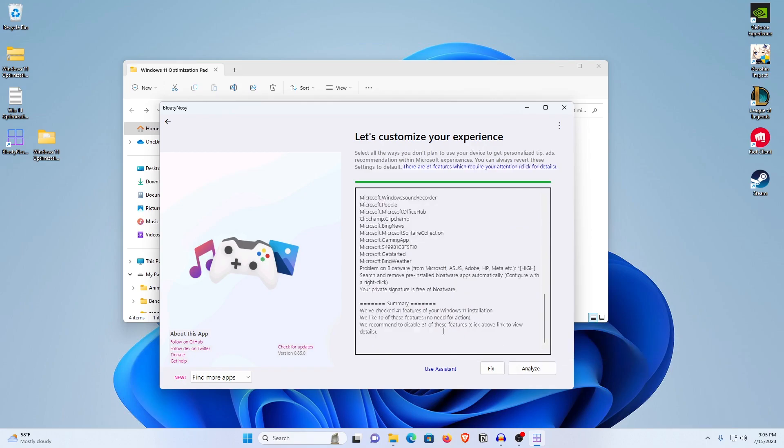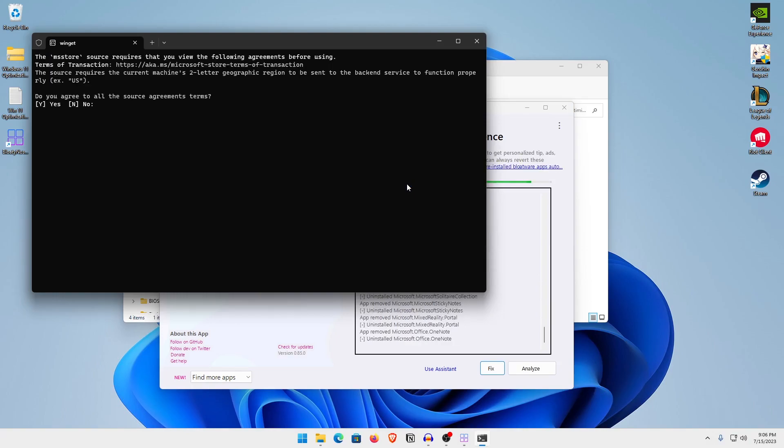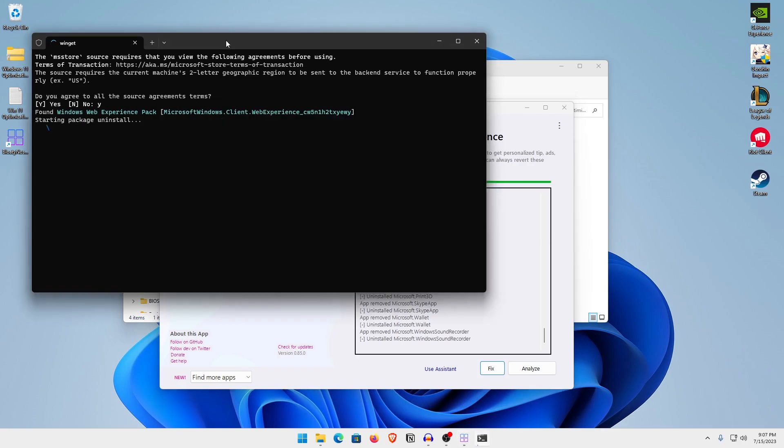Once everything is checked, hit Analyze. The analysis will complete and tell you — for example — that it has checked 41 features, liked 10 of them, and 31 need to be removed. Hit Fix and then Apply Fixes, hit Yes, and let it do its work. It will ask for an agreement — type Y, hit Enter, and let it run. You can track the process as it uninstalls apps like Microsoft Wallet, Sound Recorder, and more.